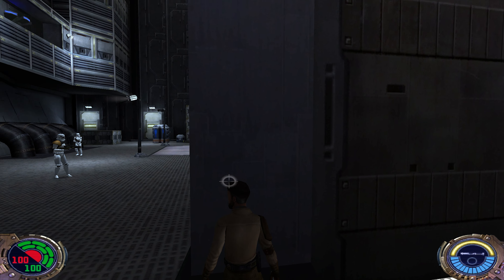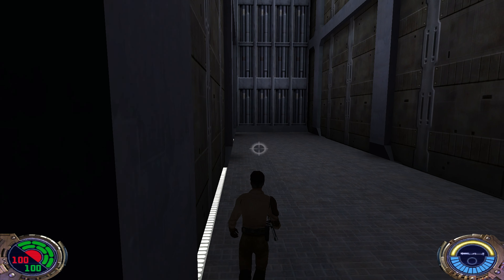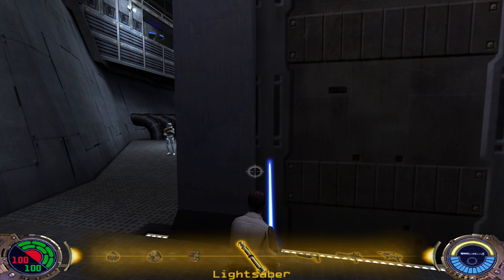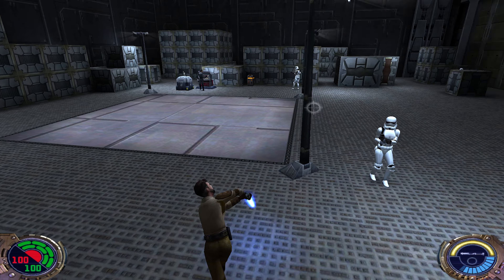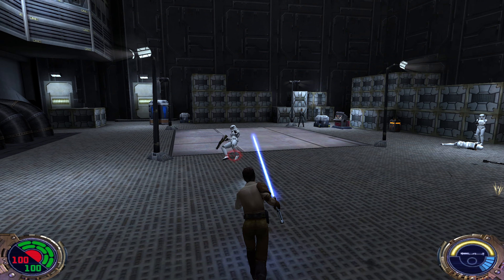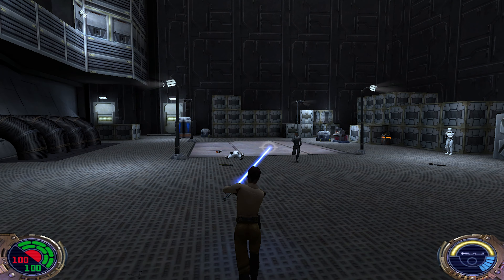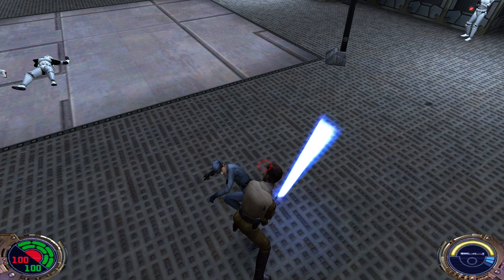We've got a group of stormtroopers with creepy stories about Sith lords or whatever. Let's get rid of them. There's one guy with a rocket launcher — we'll deal with him first, and then those other guys. Those are the regular stormtroopers here, this officer, and the last one.